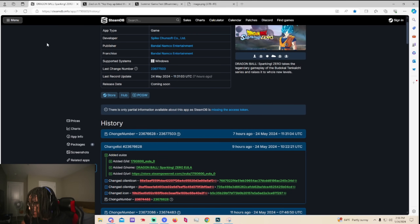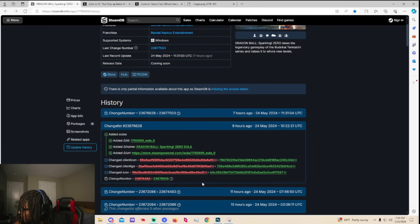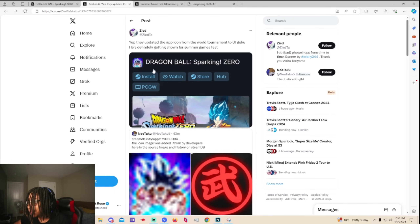It's weird that they leaked UI Goku before the trailer, but we still can't really see it clearly. Obviously we know that's UI Goku. This could just mean a big update is finally coming. A lot of people think it's Summer Game Fest — they updated the icon from the World Tournament to the UI Goku, so he's definitely getting shown for Summer Game Fest.